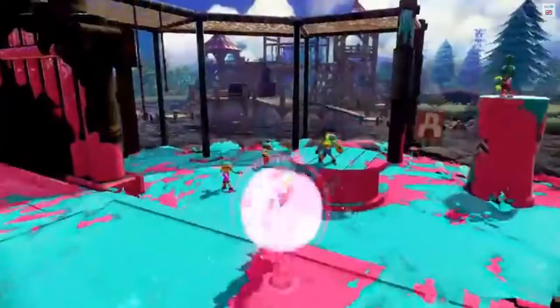One of the screenshots shows the Inkling character in an orb. I'm not sure what that screenshot means — whether the character will be in an orb when you spawn in, or when you change from being a squid to the Inkling character. I'm not sure what that orb is about, and maybe we will get some more details about that in the future.